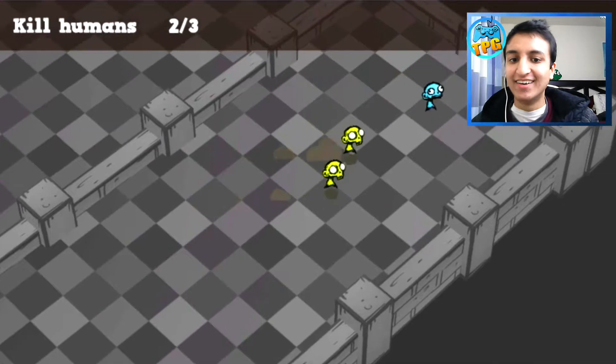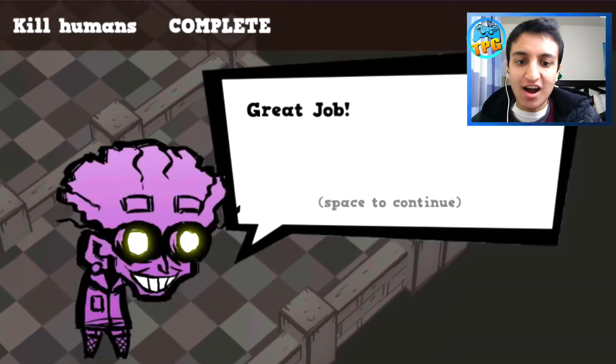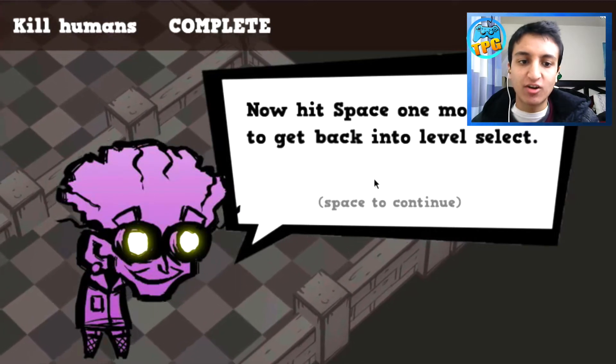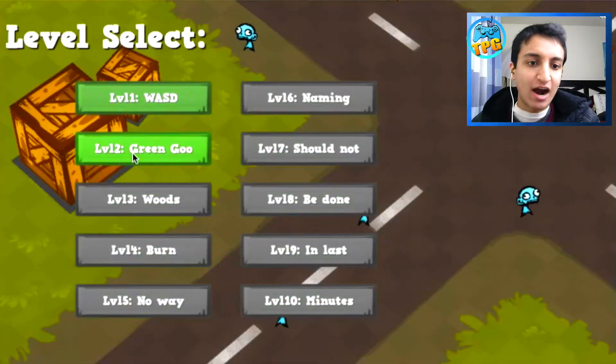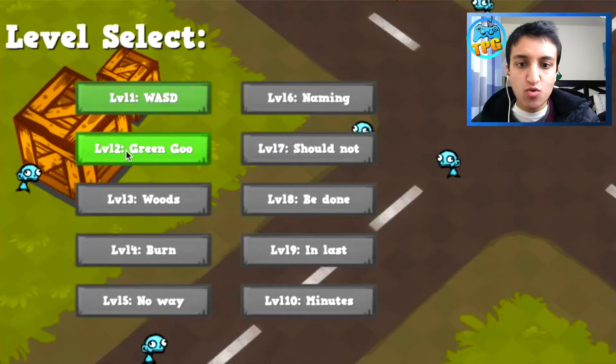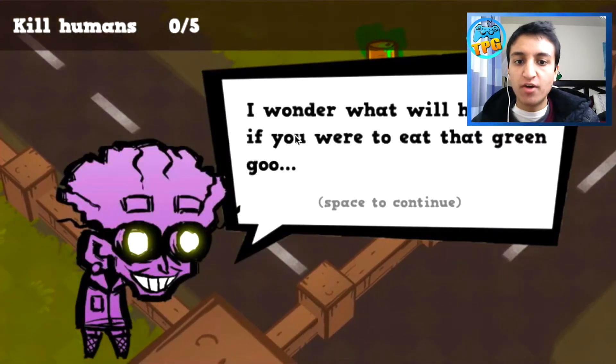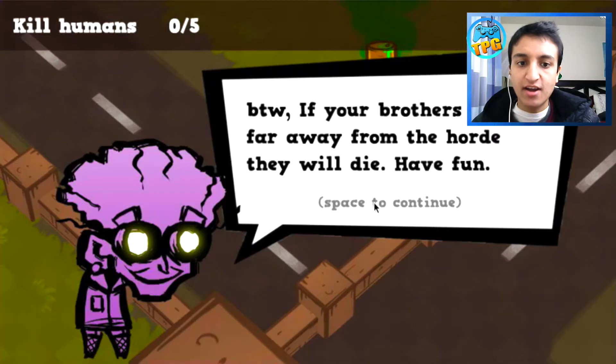Hey hey hey, we won't hurt you! Great job - all right, so that was the tutorial basically. Hit spacebar to get back to level select. Level two is unlocked, let's get all these humans! I wonder what will happen if you eat that green goo - actually I don't wonder. By the way, if your brother gets too far away from the horde they will die - have fun.